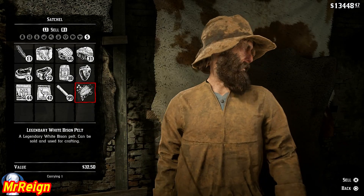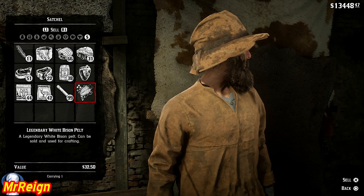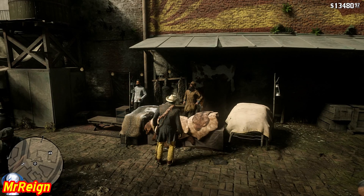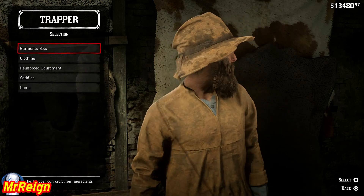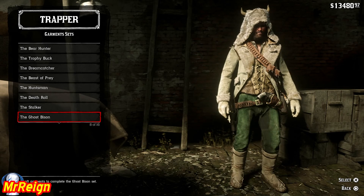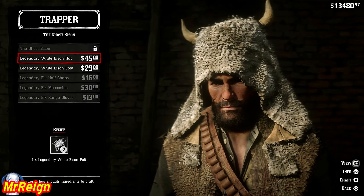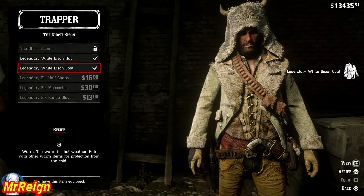Let's take a look - there is the legendary pelt, once in a lifetime. I've already sold the elk pelt, so now we're going to purchase the garment set. The legendary white bison, or the ghost bison. We can get two more items, and then all we need is a pristine goat and a pristine sheep.